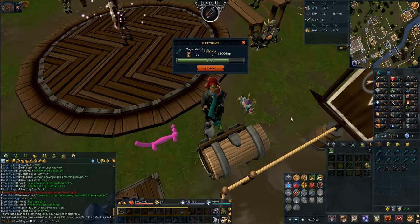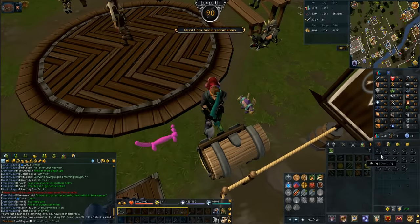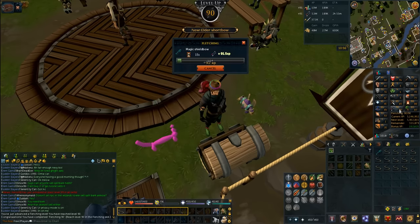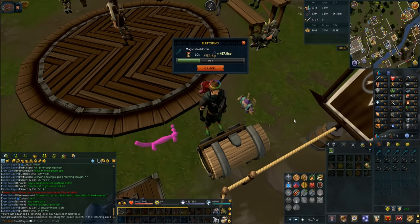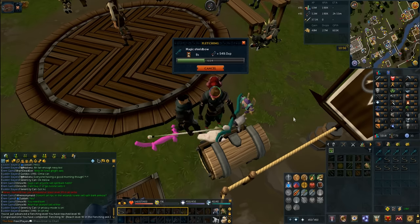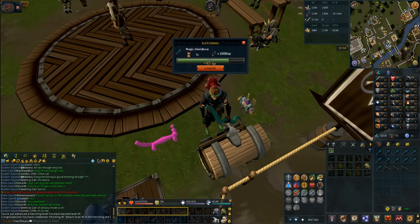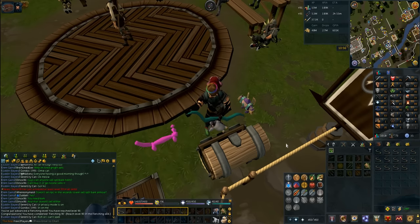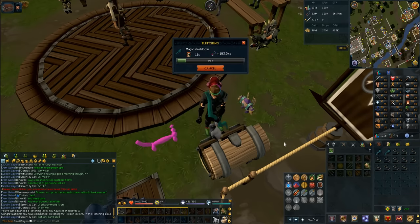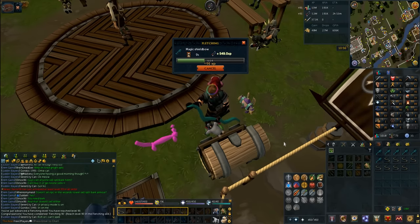That is a lovely milestone — my first ever level 90 on this account. We got 90 fletching. We've got 5.3 mil experience in fletching and it's getting a bit slow. So we may work on a couple of other skills and then come back to fletching on double XP weekend. Free to play accounts get 1.2 times experience, so 20% more XP in fletching on double XP could be really nice. May have to go do some fishing and smithing and get up my lower skills.